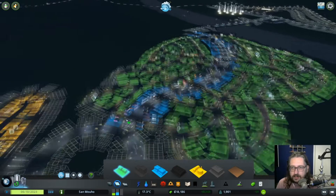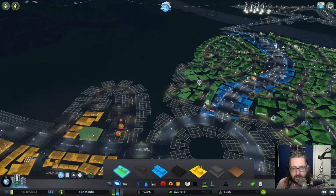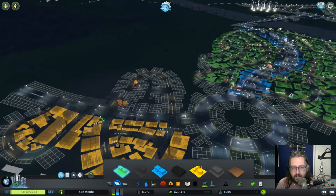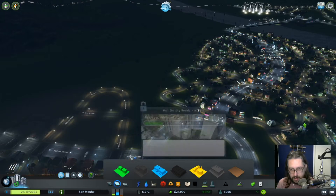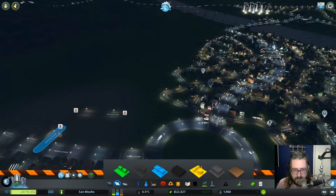So there's some more housing. And slowly but surely I want to remove the industrial zone over here, because we are working with agriculture and fishing for the moment. And we might put some mining next to that, but that's later on. So I can bulldoze this as well.